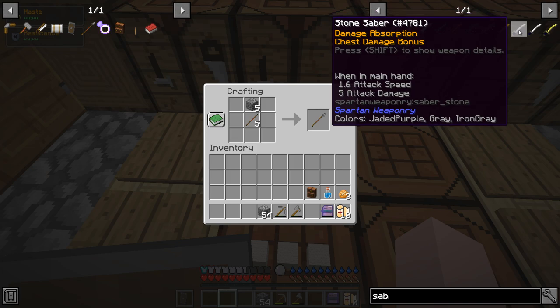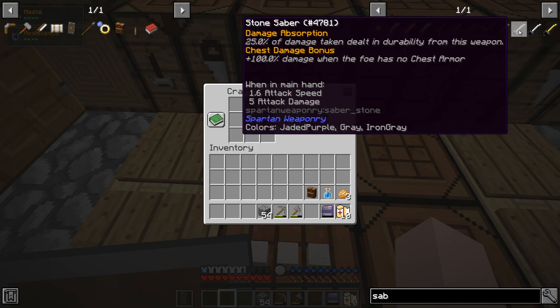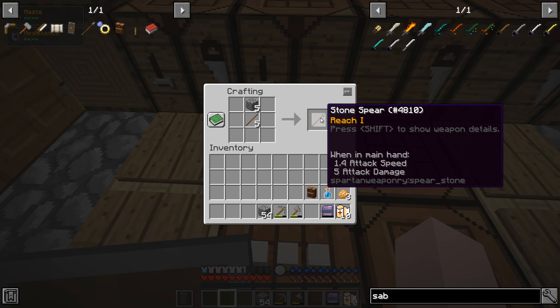So I'm thinking the spear. Somebody asked me about the stone saber and what I thought of it, because it has plus 100% damage when a foe has no chest armor. Now a lot of the zombies, even the skeletons I've seen, have had chest armor in my test world — only a few didn't. I'm more worried about the tougher mobs — they're not wearing physical armor, but do they have the equivalent of armor in their toughness? Because then there's no way I'd use a saber. Otherwise it might be a consideration because it does five attack damage at 1.6 speed. I'm going to go with the stone spear because it's got one extra reach — the longer distance on it.